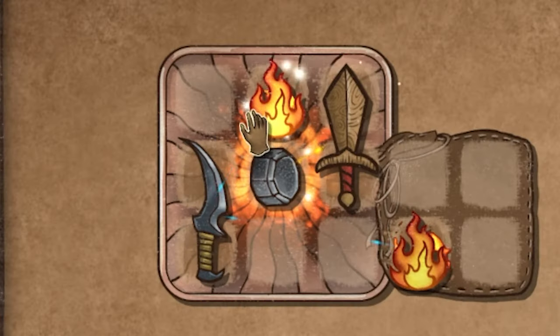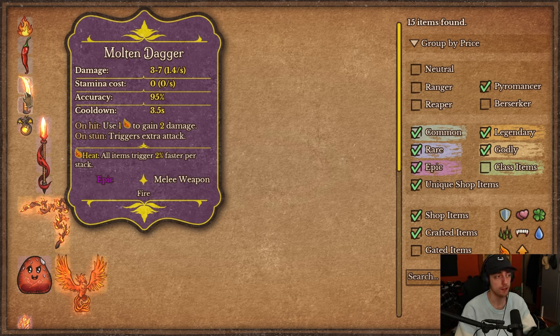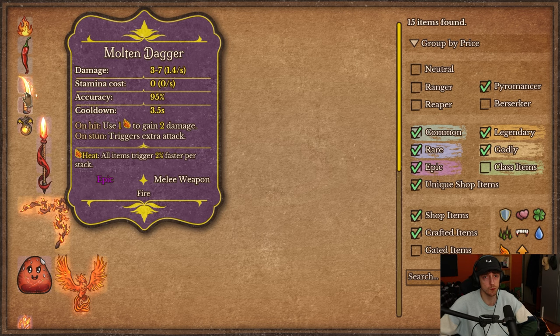You'll need Chili Pepper to make the Chili Gooberd if you want to play it. Then there's the Molten Dagger — combining a dagger with flames. The damage is 1.4, stamina is 0, cooldown is 3.5, accuracy is okay. On hit it uses a heat to gain 2 damage — it scales damage with heat. With stun synergy it triggers an additional time. I was actually really surprised — the 2 damage scaling is a lot early on and because flames are free, it's just free damage that scales up. These can get up to like 10 DPS at some point with good heat scaling.